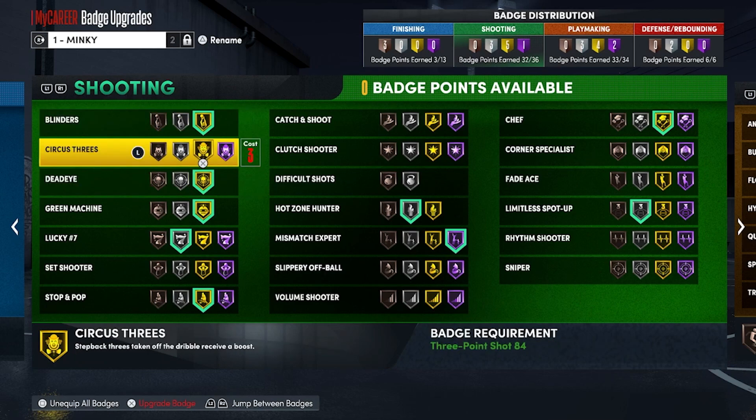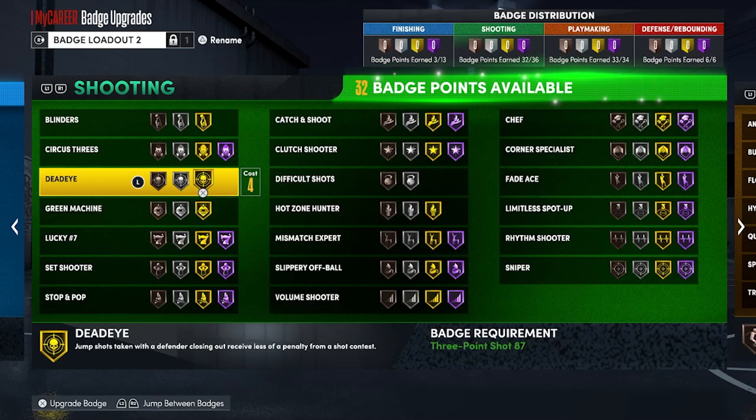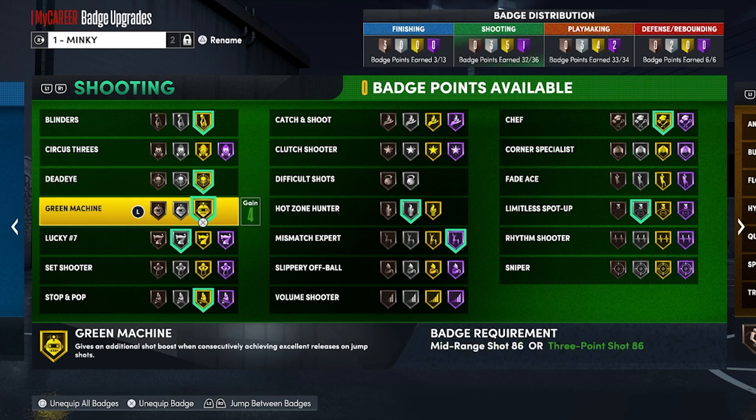Circus Threes: step-back shots were only OP-ish on next-gen 21, they're not really that OP this year — not a must-have. Dead Eye: with the new contest system where 5%, 9%, 12% contests are basically equivalent to 25s and 30s, the contest penalty has been refined. Dead Eye is a must-have S-tier badge right now. Even though you need around Hall of Fame for the best tier — a 95 or 99 rating — put Dead Eye on. It pops up every time you shoot any shot that's contested. Green Machine is more of a placebo badge — it's opinion-based.